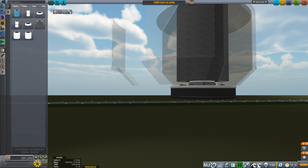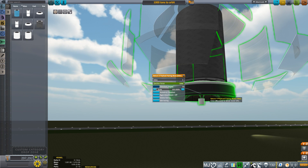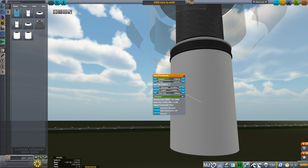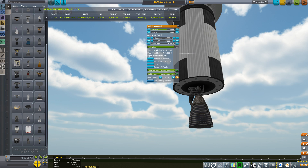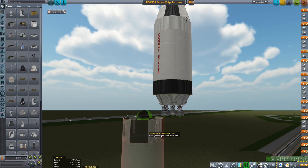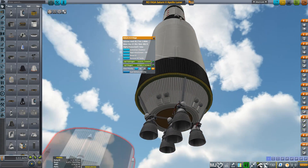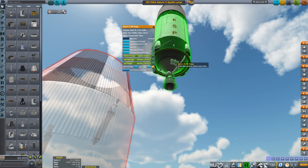So everything has to be bigger. A mod called Procedural Parts enables us to construct tanks in all shapes and sizes, but how large depends on the engine and fuel type — that's where Real Fuels comes in. Take the Saturn V: its F1 engines need kerosene and liquid oxygen, while the upper stages use liquid hydrogen and liquid oxygen for the J2 engines. Very abridged: if you need massive thrust, use kerosene; if you aim for efficiency, use hydrogen.